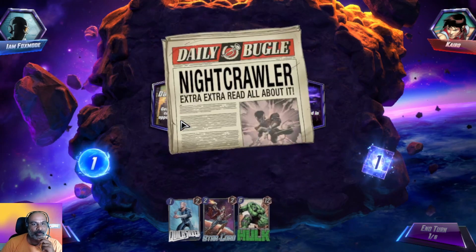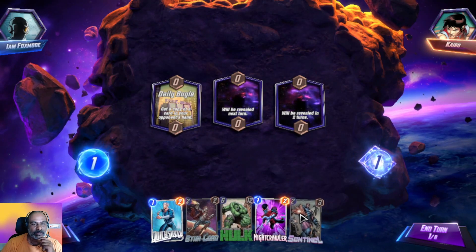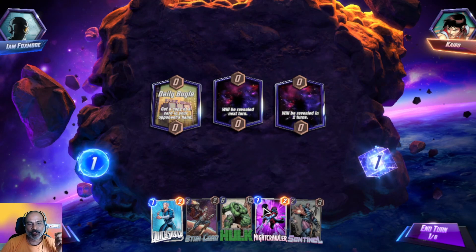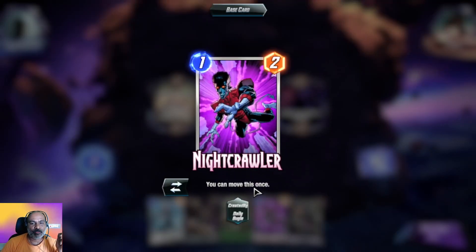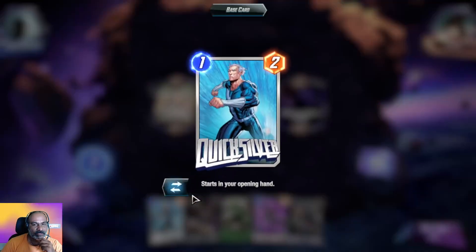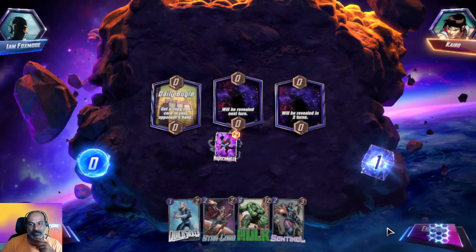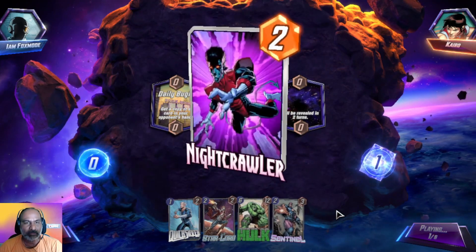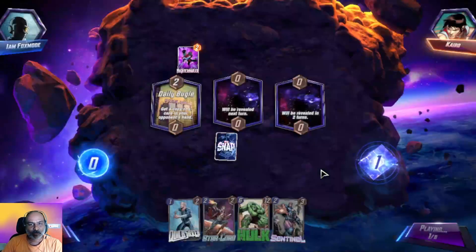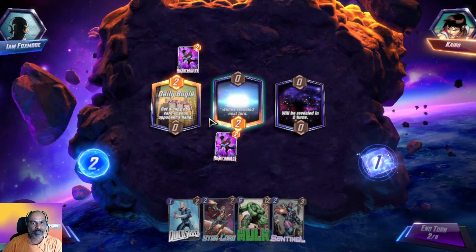Get a copy of a card in your opponent's hand — I think they grabbed one of our copies too. You can move these ones — he can move from one location to another. Quicksilver is an opening card with two power. Let us go with this guy in the middle. He also uses the same thing — we have same power with different locations.